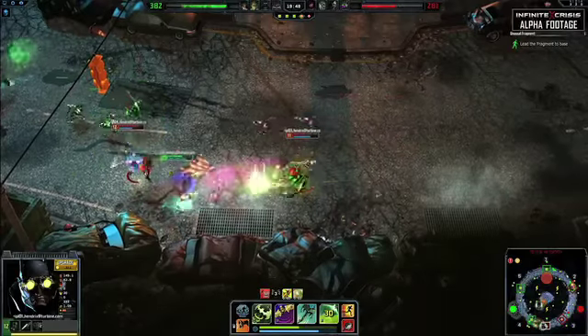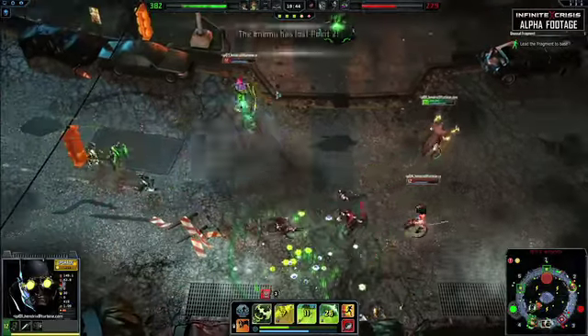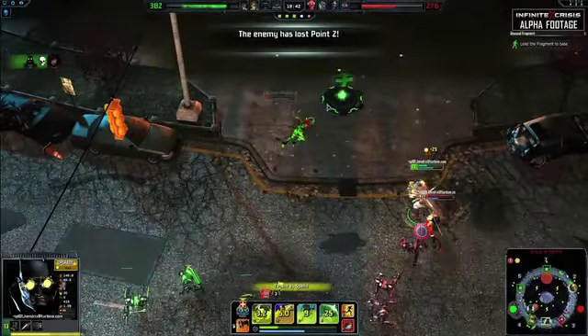When going head-to-head with high burst heroes, try to dodge their strongest abilities and then re-engage while they have abilities on cooldown, and you will easily win every 1v1.